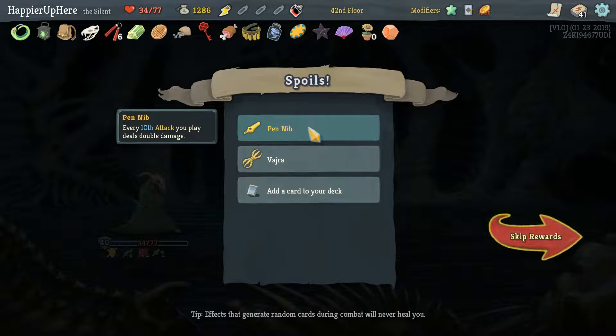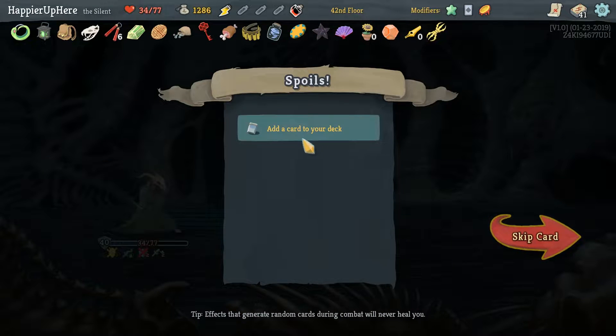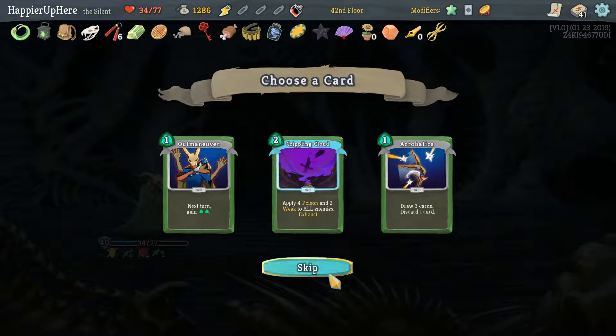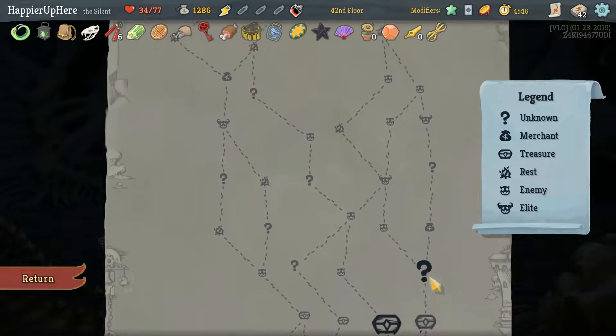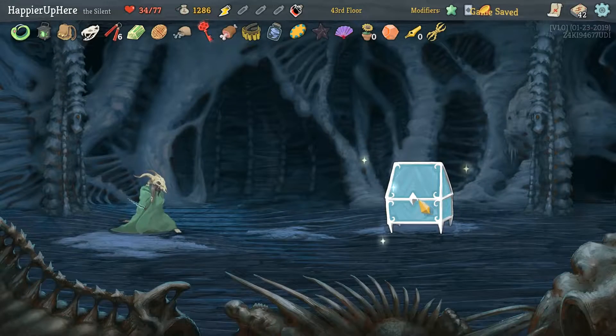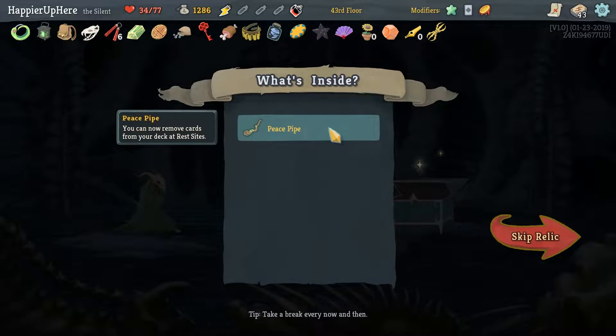Got Pen Nib — every 10th attack you play does double damage. And Savage Start — come with one Strength. Both are very nice. I don't want Crippling Cloud. I want Acrobatics — we have a lot of energy and not enough card draw.